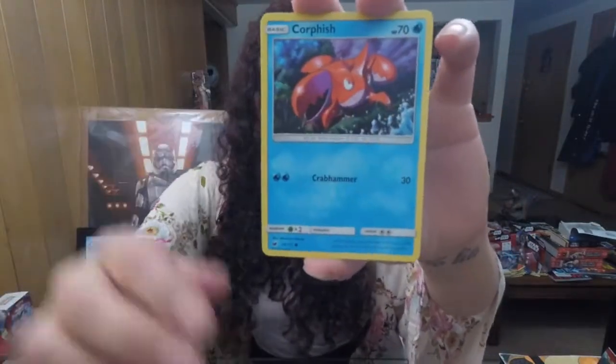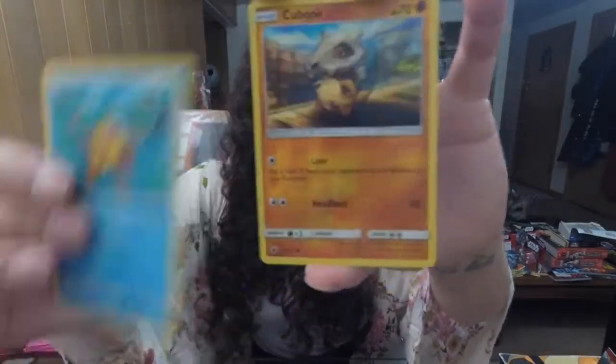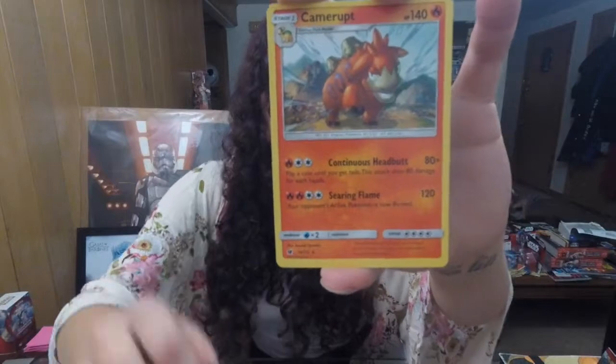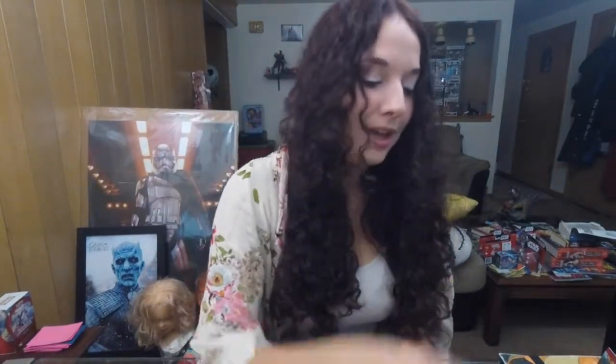We got a Red Card, Aeron, Corphish, Ghastly, Houndour, Staryu, Reverse Cubone, and we got a Camerupt. Anything that looks like fire like that on the end looks like a Turtonator to me.